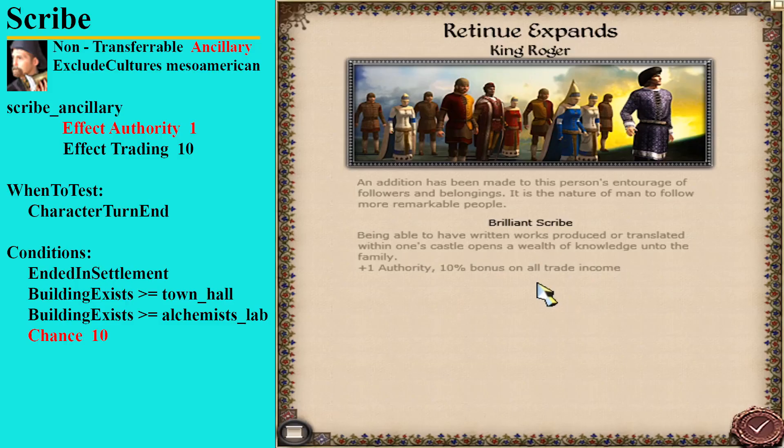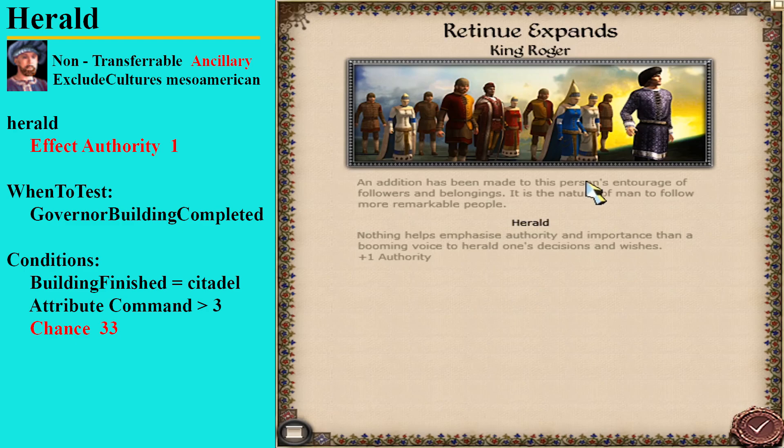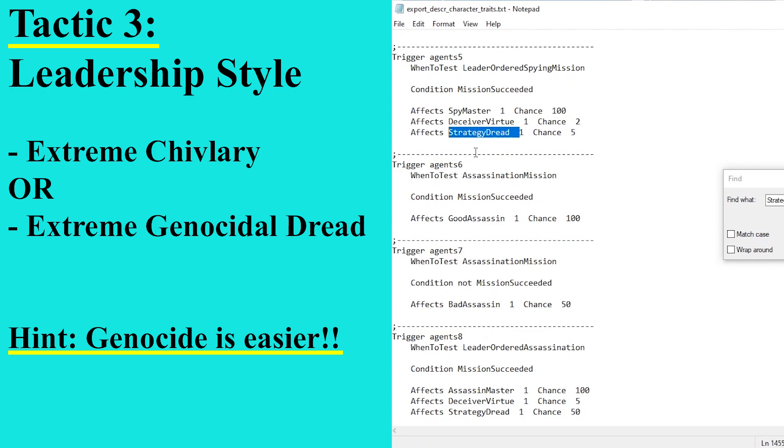There are a few particularly useful retinue to look out for. First is the brilliant scribe - pretty easy to pick up, and with plus authority and a 10% bonus on all trade income he's a solid piece of retinue. The biographer is a little bit harder to get - you will need command and have to sit around the town for a short time - but plus one authority is never a bad thing. Lastly is the herald, particularly liked because it's so simple to get: build yourself a citadel and there's a fair chance you'll pick this guy up for one extra authority.